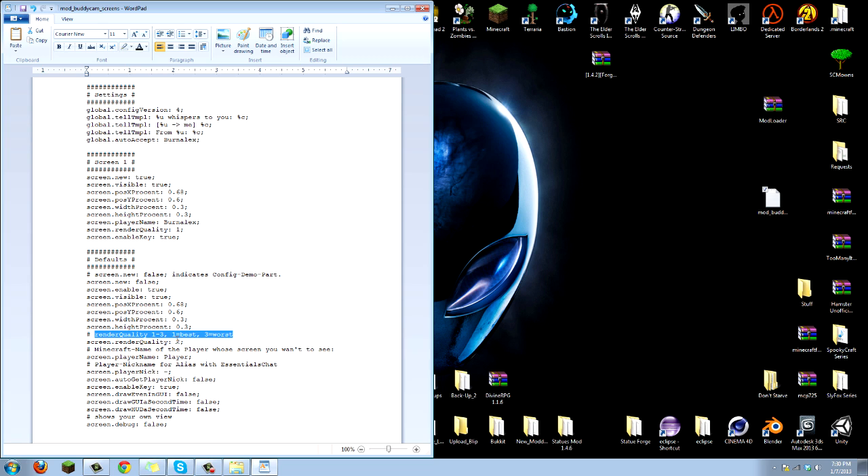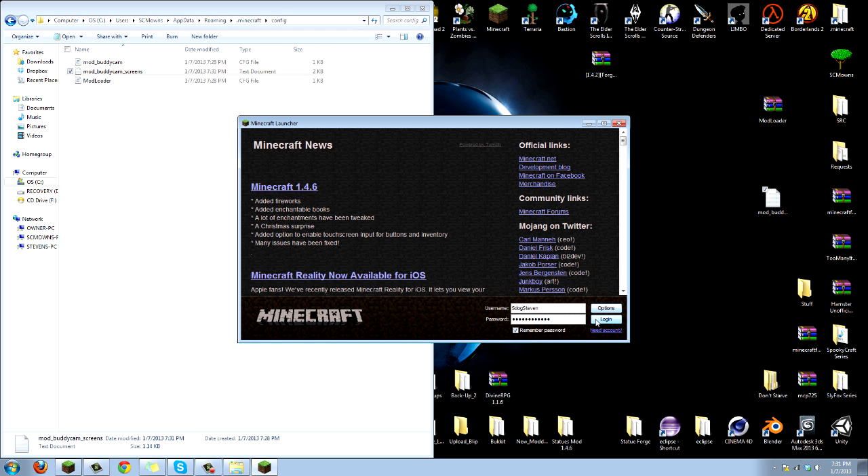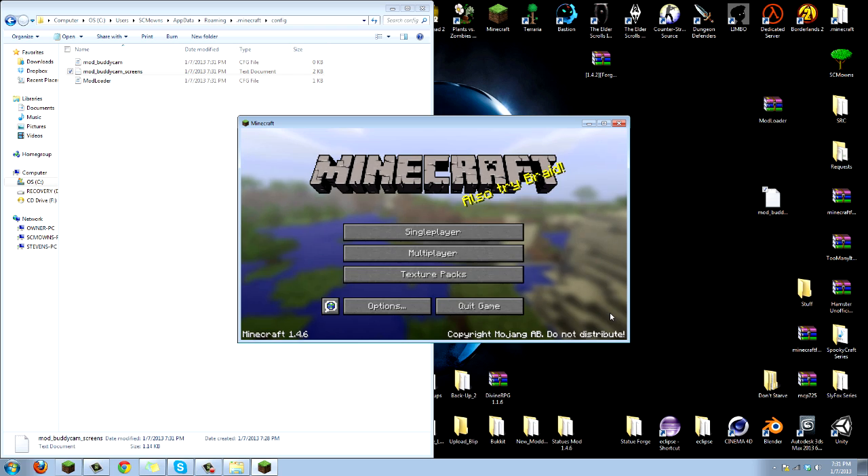Down here you'll see 'default_render_quality'. This depends on your computer - if you have a really good computer you can change it up or down. Number two is medium (average), one is best quality, and three is worst. So one through three - pick whichever you want. I'm gonna leave it at one because that's the best quality. You can mess with all these configs - it's pretty much self-explanatory. Just mess with the render quality and your player name, then go ahead and save it.